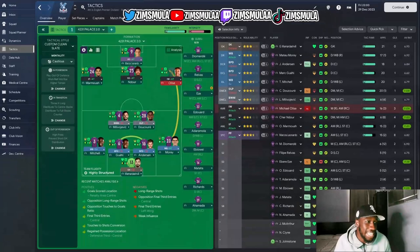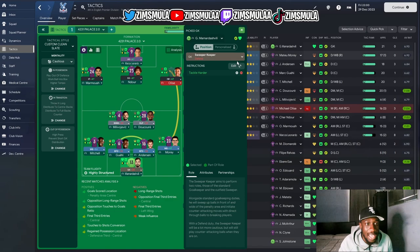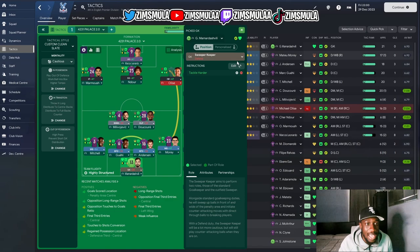Here we are with the 4-2-3-1 — it looks bog standard, but some of the instructions make it different. We've gone with a sweeper keeper on defend, told to tackle harder. A wing back on support told to cross aim to the center. Two ball-playing defenders with no further instructions on defend. Then a wing back on attack on the right with cross more often and cross aim to the center.